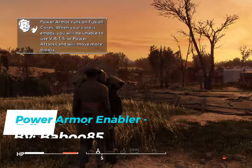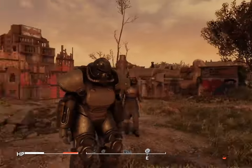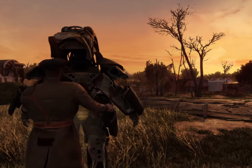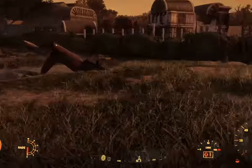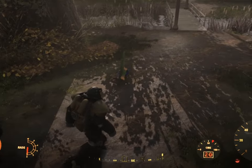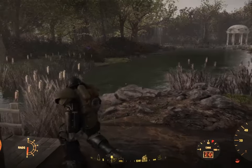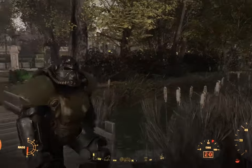Now let's talk about the Power Armor Enabler mod by baboo85. This mod doesn't add a brand new set of power armor — it just allows you to wear one. You can find some at the U.S. Embassy, or you can summon your very own like you're the god of post-apocalyptic fashion. Imagine shredding through the wasteland in your shiny new power armor, feeling like a cross between Iron Man and a really confused robot. Just remember to watch your head in low doorways — don't want to knock yourself out while trying to show off.